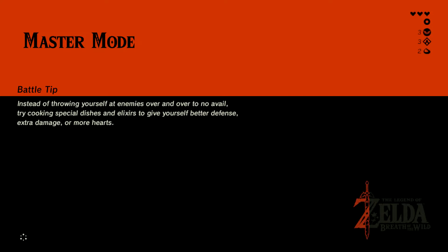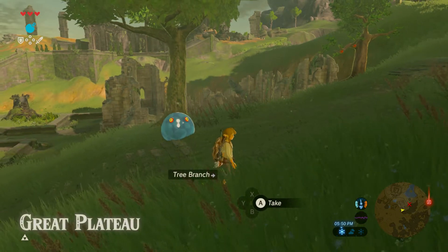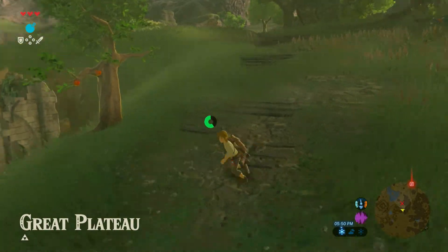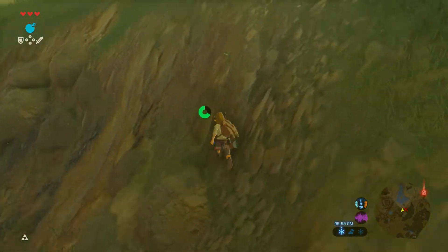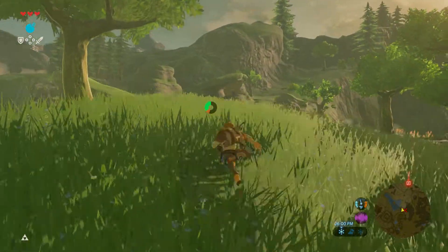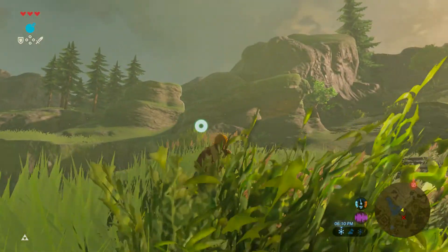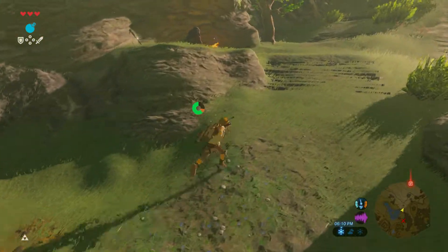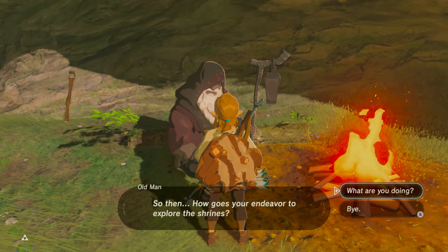Looks like this video is getting a little bit long too. We'll probably get the paraglider and end it there. I know the paraglider cutscene is one of the coolest cutscenes in the game — that's just really dope. I'm avoiding that Bokoblin over there. Let me see if we can talk to the old man about the doublet. If not, I think I'm just gonna go for the paraglider anyway.